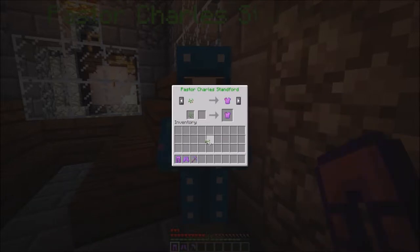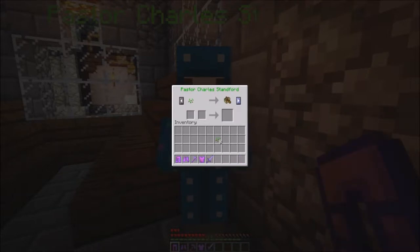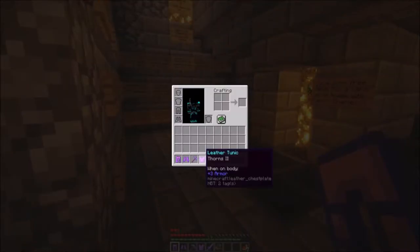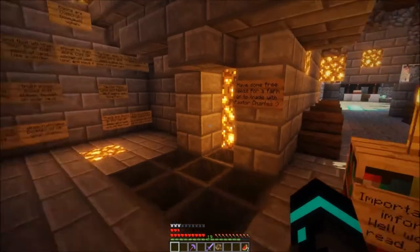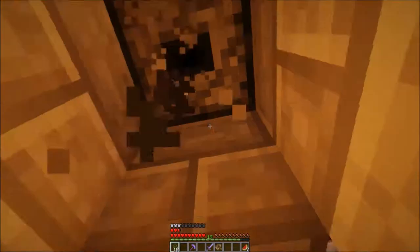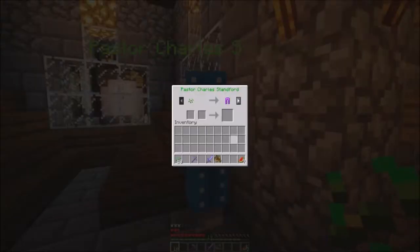There's a stone sword with smite — why not. We definitely need a boat to start with, and let's do some watermelon. Look at that — mending! Nice. 13 emeralds — emeralds are going to be the key to this world. We got a decent start here. I'm going to grab a few more seeds.